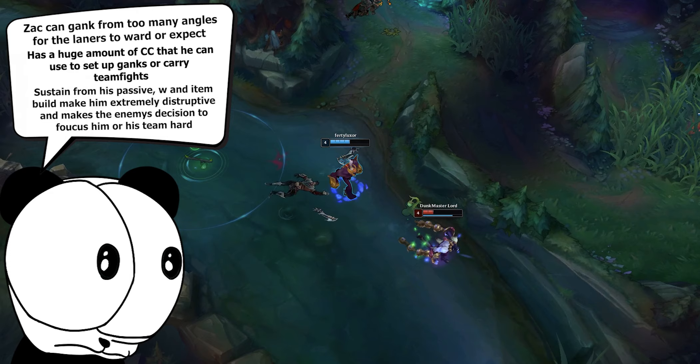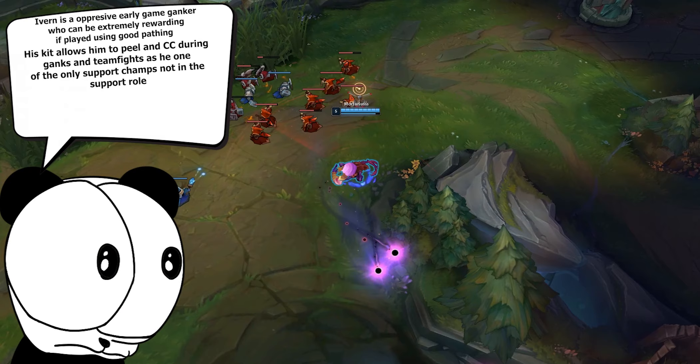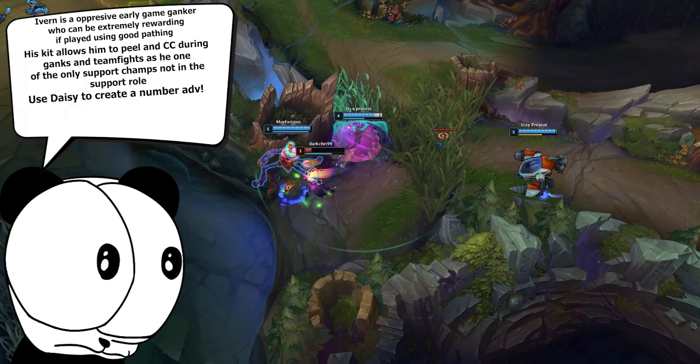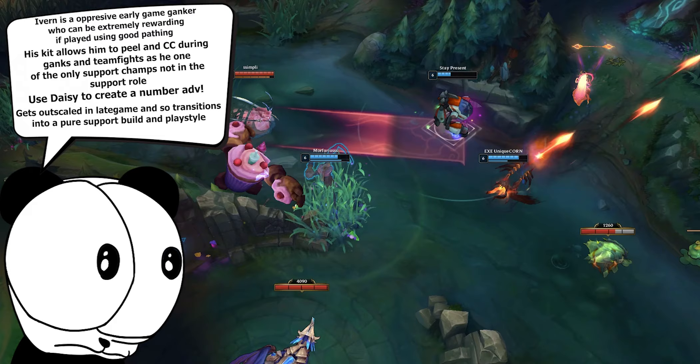Ivern is an oppressive early game ganker who rewards good pathing and decision making. His shield and root are amazing tools for healing during a gank or skirmishing around objectives. His ultimate Daisy can create fights with number advantage at will, allowing Ivern to be at his full potential more consistently than other herbivore junglers. Ivern does get outscaled late game by most champions however, transitioning to a purely support role peeling carries in team fights and making picks with his root.